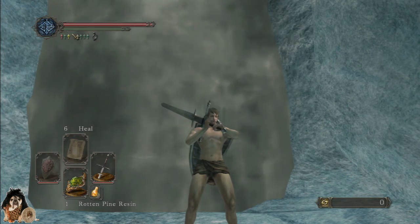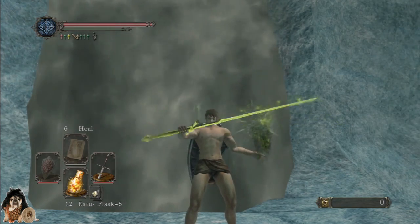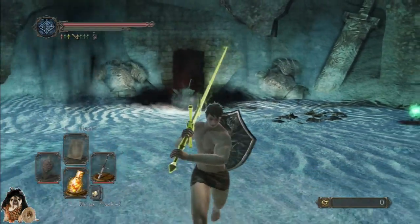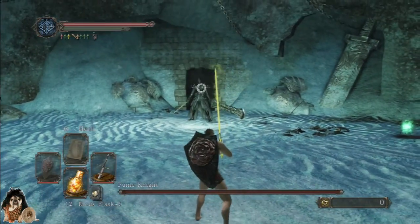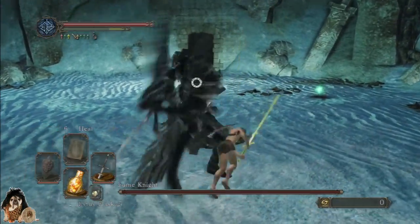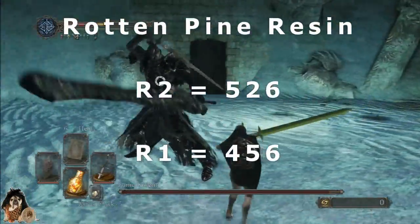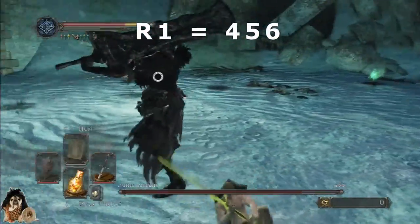Rotten pine resin — I don't plan on hitting him enough times to poison him, and I'm not even sure if he can be poisoned, but it's a resin, it's a buff, so we'll try it. Strong attack is 526, light attack 456.